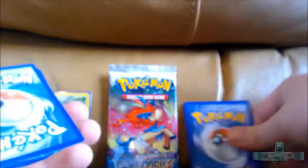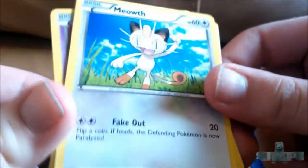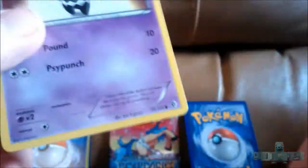Pack number two. So we have a Hue, a Mienshao, a Golduck, a Tangela, a Trapinch, a Meowth — I like that Meowth too — an Oddish, and a Gothita. The Reverse is a Town Map, that's pretty cool. And the Rare is a Jellicent, which is funny.